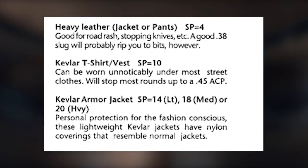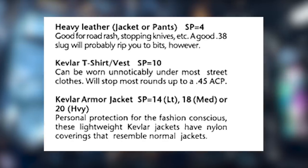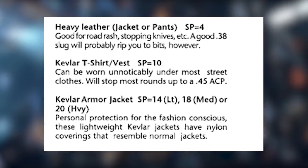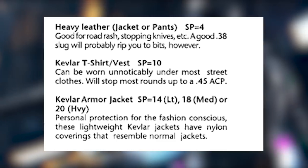A good example for that is a Heavy Leather Jacket, which is a light piece of armor — it has a stopping power of 4, it's good for stopping knives but a .38 slug will rip you to pieces.